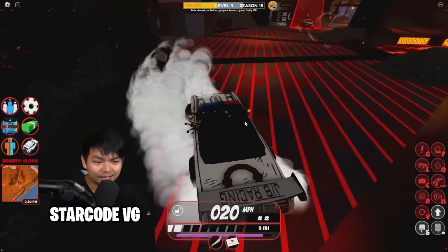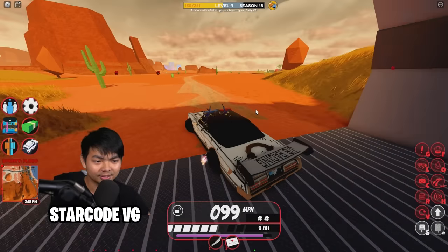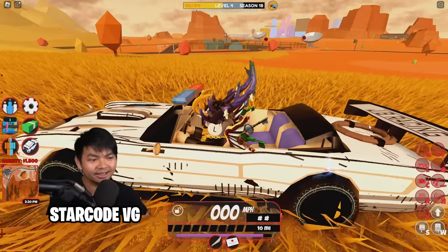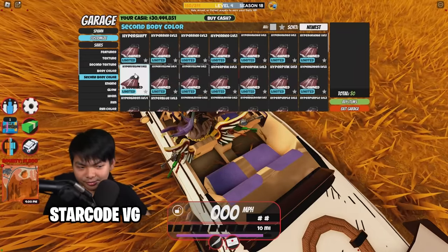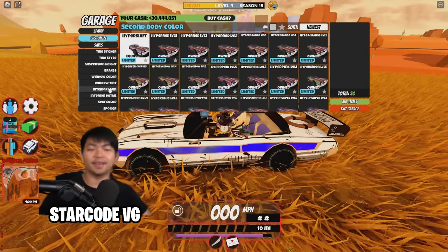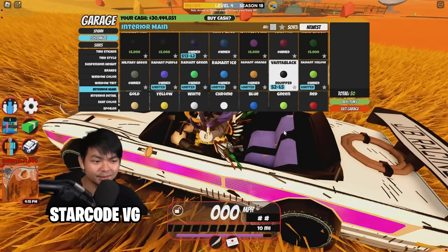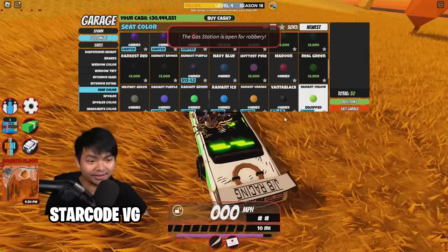I love the convertible effect — wherever you click G, the animation is very smooth, slowly building in place. This vehicle also has a second body color option, so you can make it hypershift. There's also an interior color you can change — you can even make it vanta black. The seat color can be customized to vanta black or anything you want.